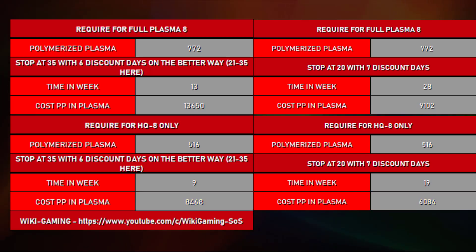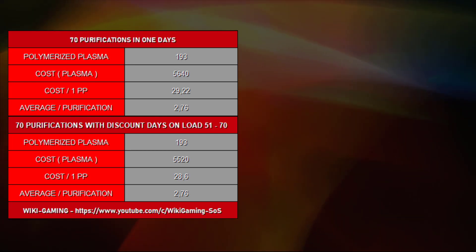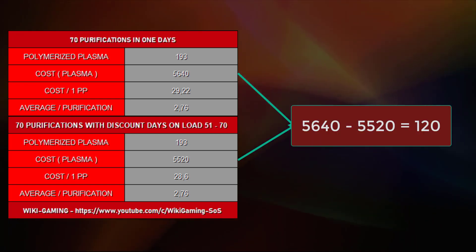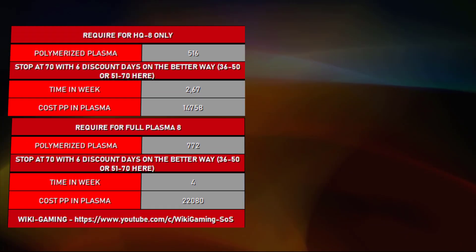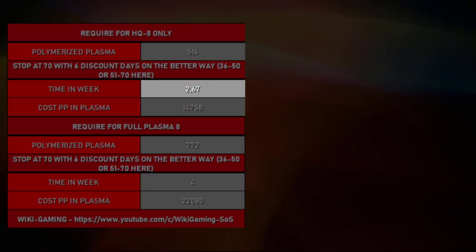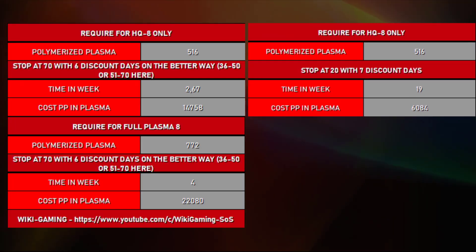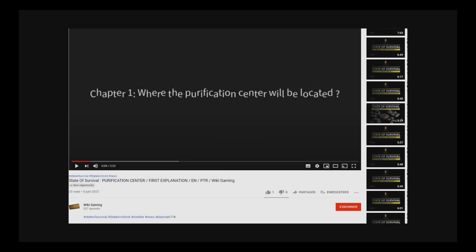Even the biggest spender can save a few plasmas on their purifications by using them at the right time. For example, if you use all the purifications in one day you will need 5,620 plasma. But if you use 64 purifications on Monday and one per day until Sunday, you will save 120 plasma. Using this fastest strategy, you can get to plasma 8 in less than three weeks, even if you are not the luckiest person in the world. On the other hand, you will use about 8,000 more plasma, but you will save 17 weeks.